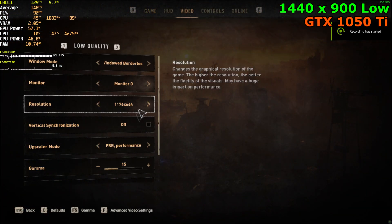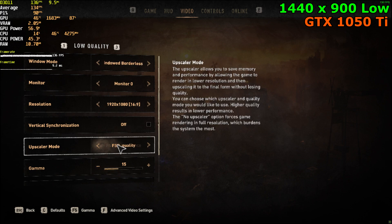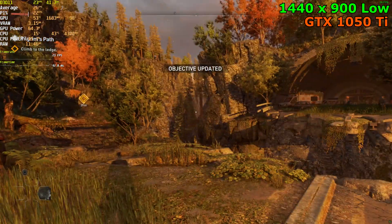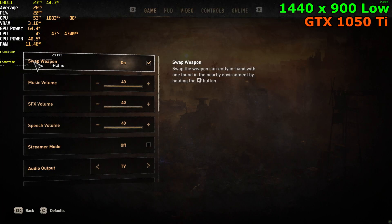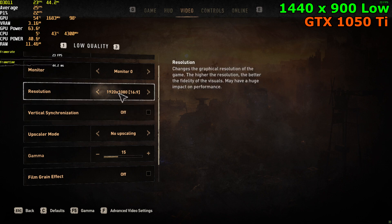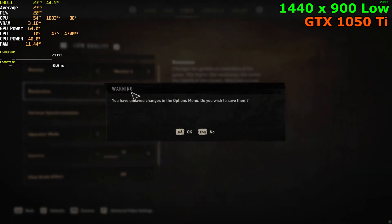Hopefully we can do a little bit better than the 750 Ti. I'm hoping for 900p on low settings at 30 FPS stable — if we get anything above that, even better. We're getting 25 FPS initially. Before I turn on FSR, I want to try native 720p — actually, we can go to 900p. 900p would be a lot better, I think, since it's much closer to 1080p than 720p.